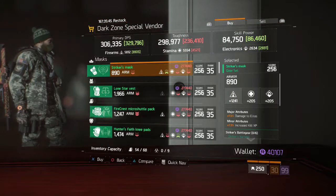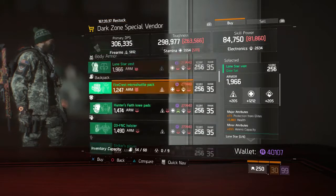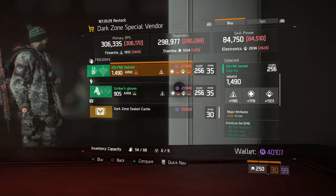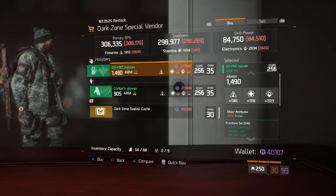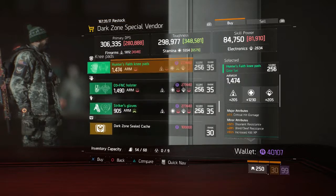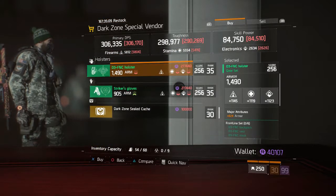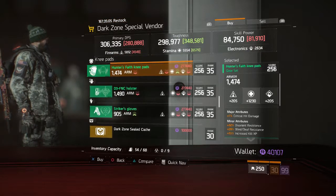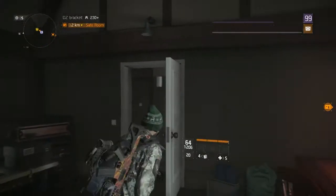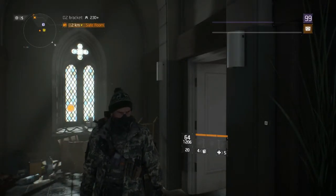In DZ06 — the dark zone special vendor has the Striker's Mask, the Lone Star Vest with a Stamina roll and a Firearms roll, the FireCrest Pack with a Firearms roll, Hunter's Faith Knee Pads with Stamina roll, the D3-FNC Holster with extra armor, and Striker Gloves with a Firearms roll. If you're looking to run a Striker set, this is the week — they've got gloves and a mask. I'm also considering whether to go Hunter's Faith. You can also grab your Dark Zone Seal Cache. That'll do it for the vendor reset this week — if you enjoyed please smash that like button, subscribe, and I'll see you in the next one.